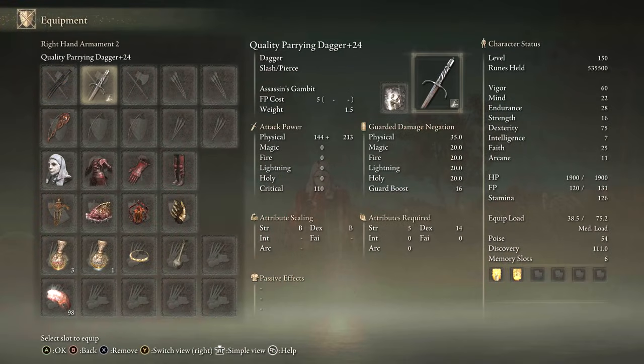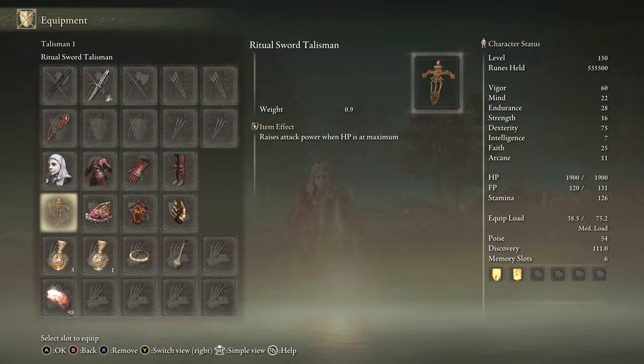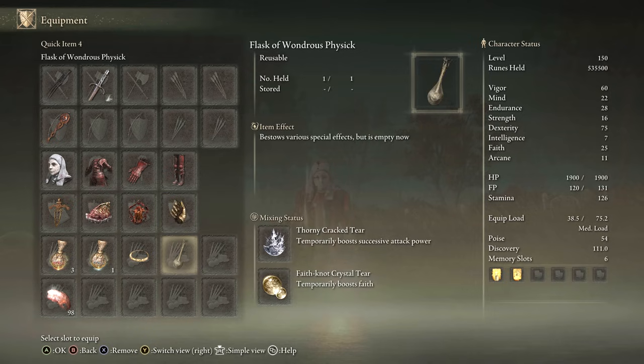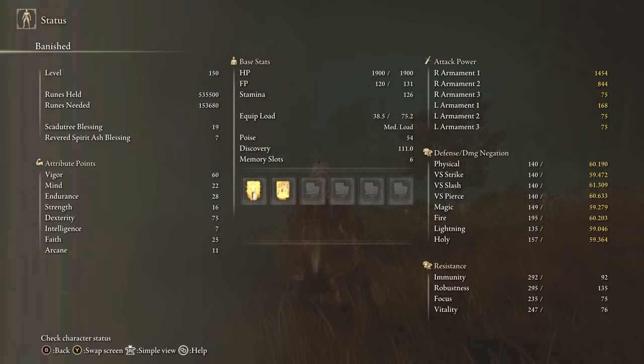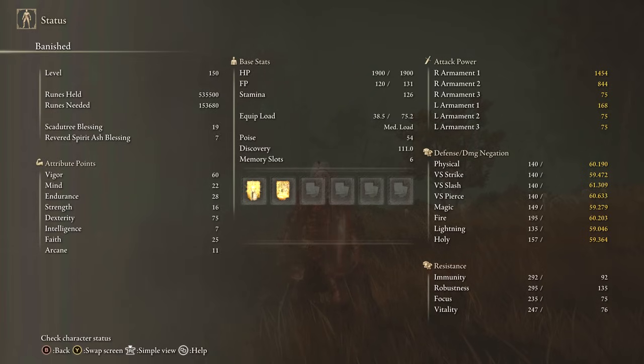Equipment: Claws of Night plus 10, any seal for buffs, White Mask and Rakshasa set, Ritual Sword Talisman at full HP for the Ash, Shard of Alexander, Lord of Blood's Exaltation, Millicent's Prosthesis, Thorny Tier, Faith Tier, and Boiled Crab. Stats: 60 Vigor, 22 Mind, 28 Endurance, 16 Strength, 75 Dexterity, 25 Faith with Faith Tier. Buffs: Golden Vow, Blessing Spoon, and Boiled Crab for defense.